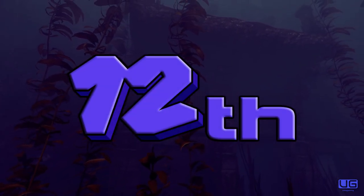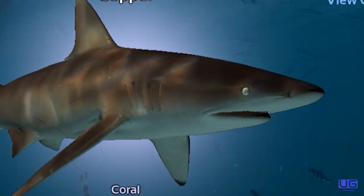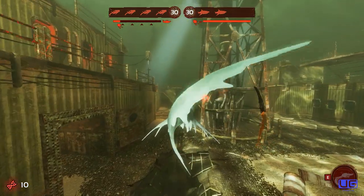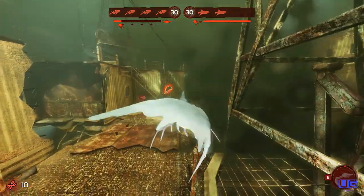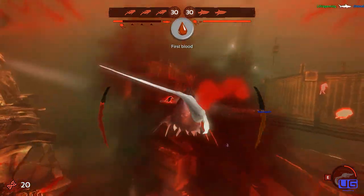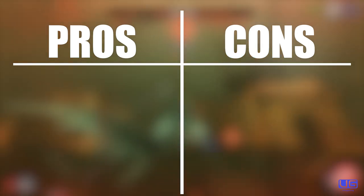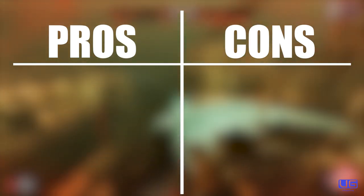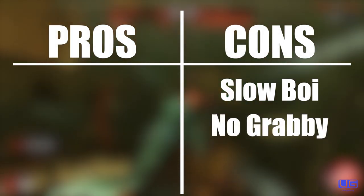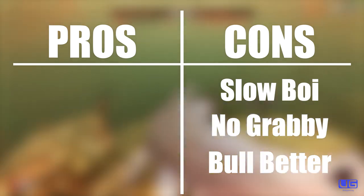In 12th place, and very deserving of the spot, we have the copper shark. This shark is literal butt cheek — honestly there is almost nothing good about this shark, but we'll go through the pros and cons anyway. Pros: none. Cons: it is a relatively slow shark, you cannot grab divers while your ability is active, and its kindred shark the bull is honestly just a better shark to play.